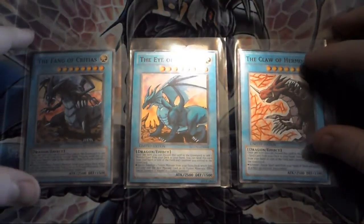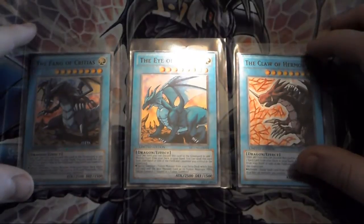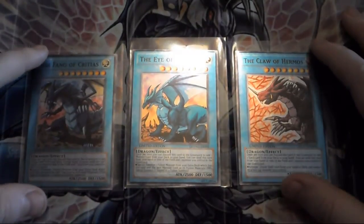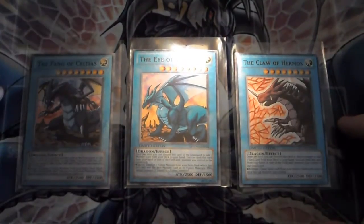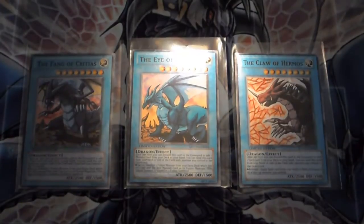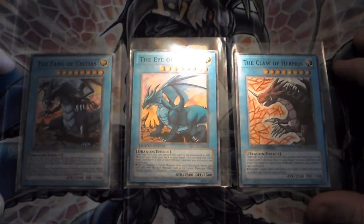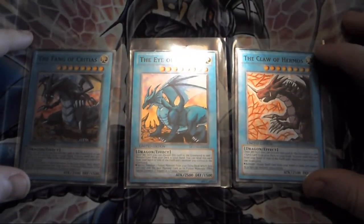They are all 2500 attack and 1500 defense, Light level eights. I thought they would be better to all be the same level, all the same attack, all the same attribute, as they genuinely do the same thing. I hope you like them. I will put a better picture up if you want to see them more clearly, or they will be on my eBay anyway, so you can just look there.